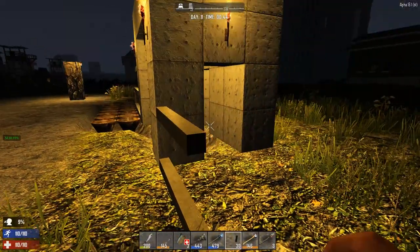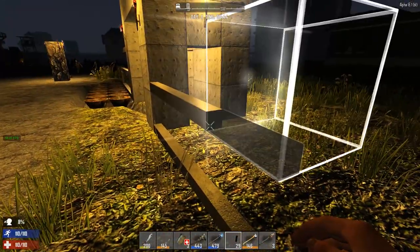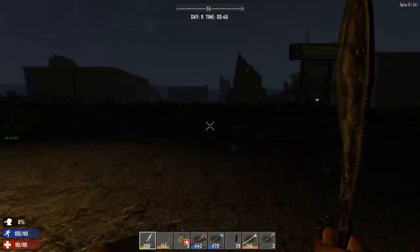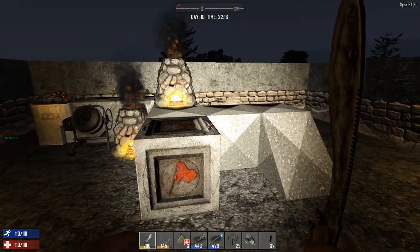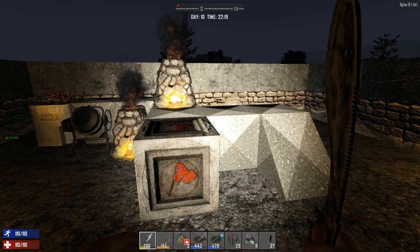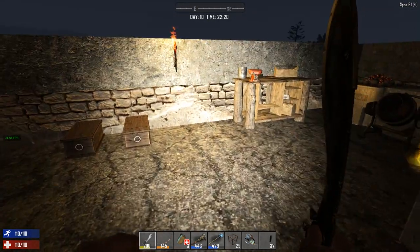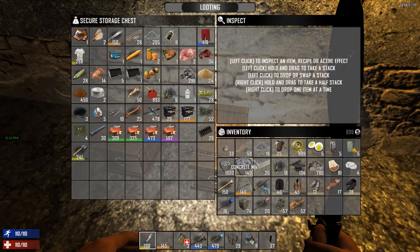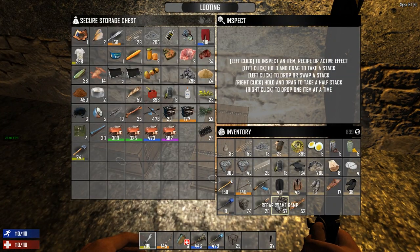My first priority is to get this thing solidified and get forges running inside this base. What's up zombie slayers, this is KJ48 and welcome back to my Seven Days to Die Alpha 16 hype train let's play. Last video we looted the movie theater and got quite a lot of high-priced items, so today we're going to go to the trader.